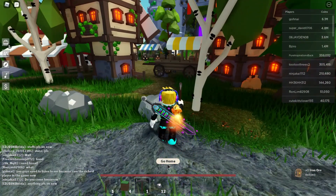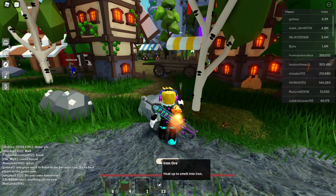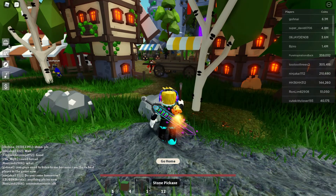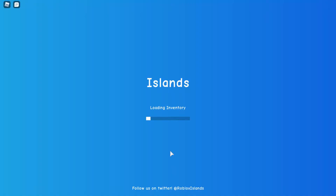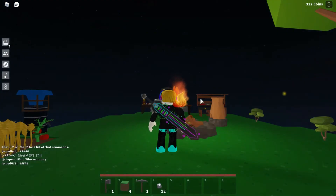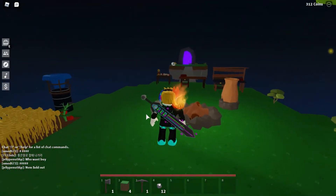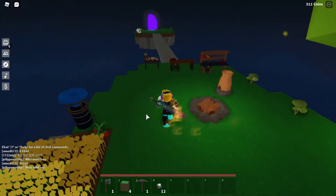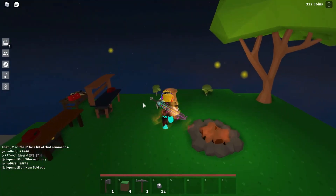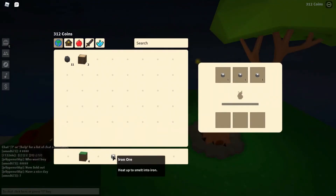Go back to your house and use a campfire or small furnace to smelt the ore. By the way, I've now got all three RB Battles swords — I'll put links to those videos in the description. Put the iron ore in the small furnace — it takes some time but not too long.